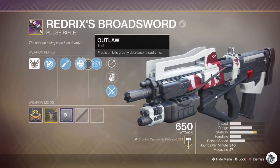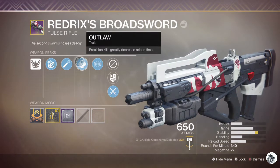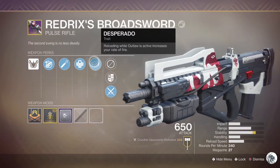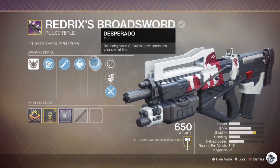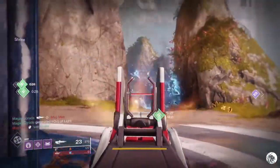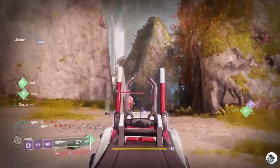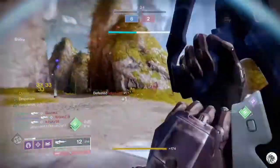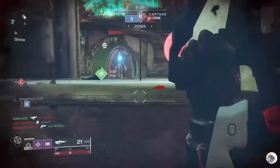Essentially you are trying to get that precision kill, reload, and when that happens you proc Desperado for about 8 seconds — your weapon's rate of fire is really fast. I'm talking the difference between a slow firing pulse rifle to something like Vigilance Wing speed. It is pretty crazy. You can see it here — getting the kill from medium range, reload, run around the corner, and just melt this person. Thank you stability, thank you Counterbalance Stock. Melt them like a laser. It's really effective.